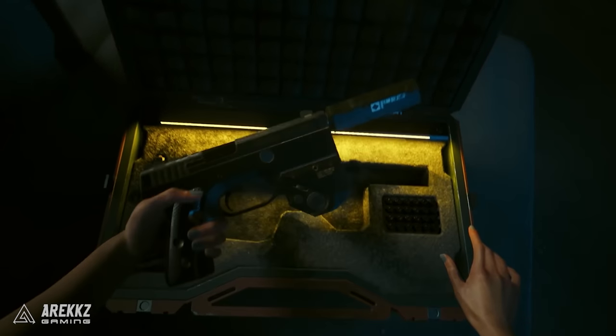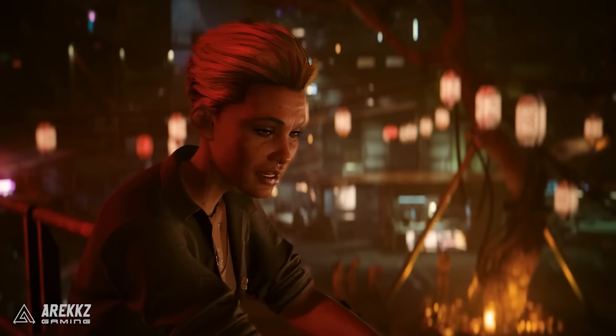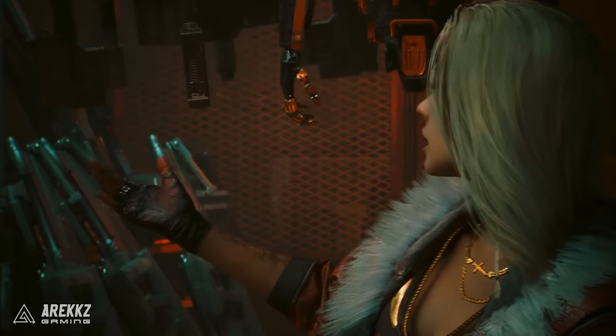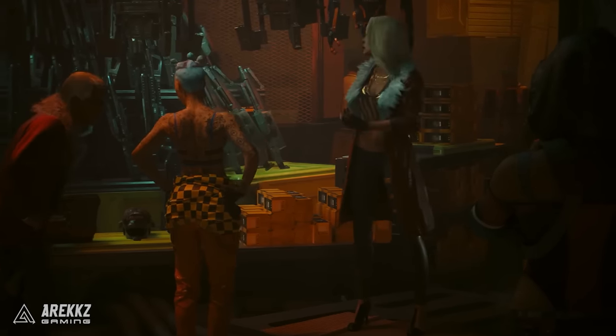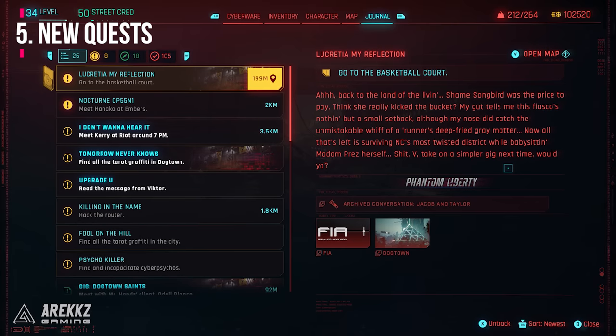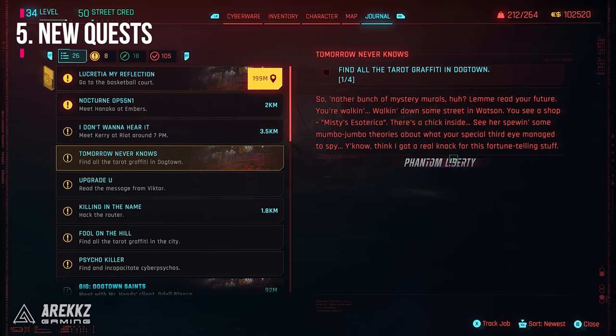Next up is one we really wish we knew at the very beginning of the expansion. It gets quite confusing quickly to know which quests are from the base game and which are the new quests in Phantom Liberty. Well, there's actually a very easy way to tell — if you open up your journal, any quests labelled with the little Phantom Liberty background next to it are exclusive quests to this new DLC. This helped us massively when figuring out which side quests to do for new iconic weapons and gear.